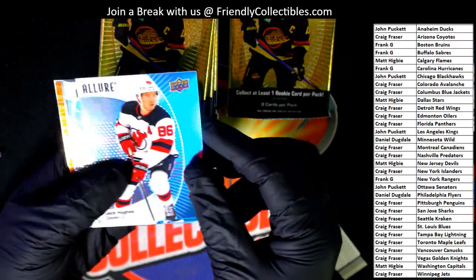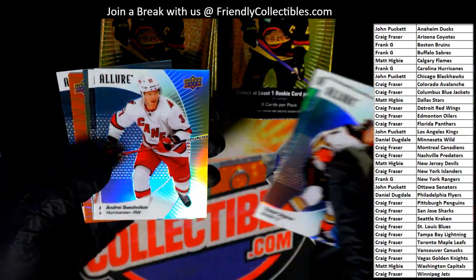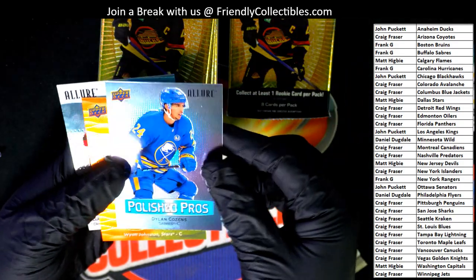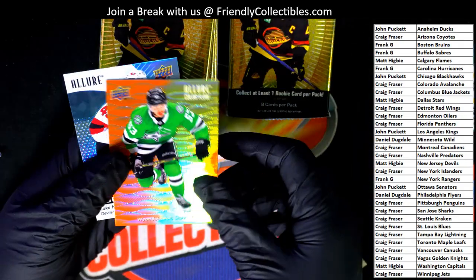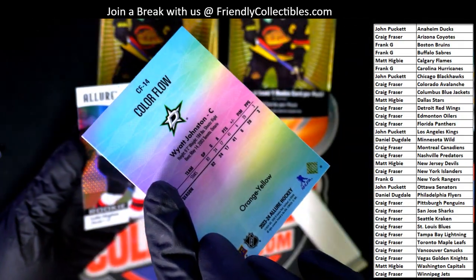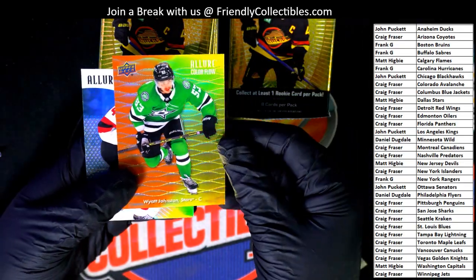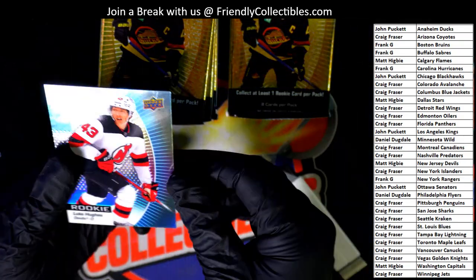Jack Hughes — that's a great one to get. College Pros, there you go, Dylan Cousins — Frank. Wyatt Johnson, Orange Yellow. Color Flows — very big in here, man. This is one of the staples of the product.